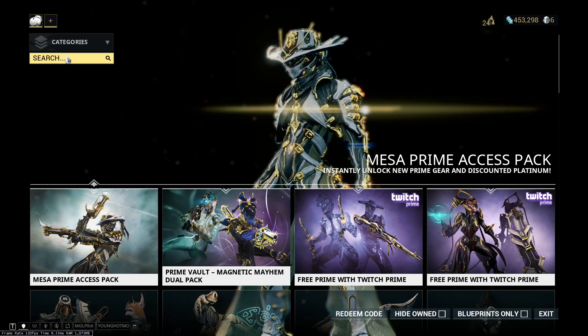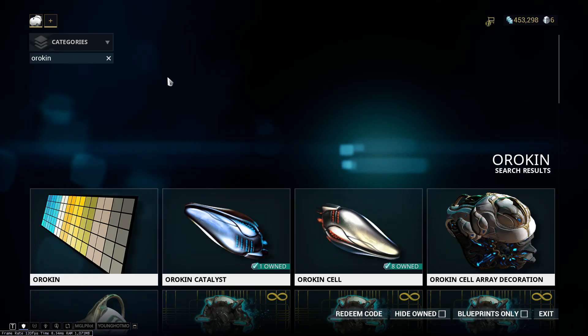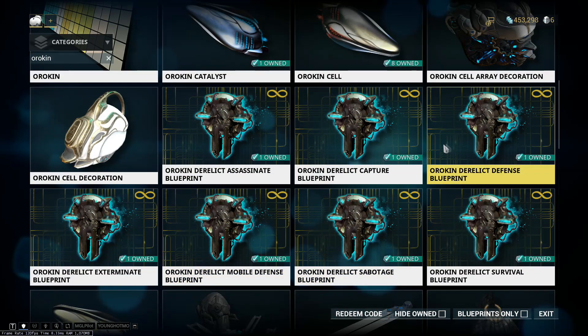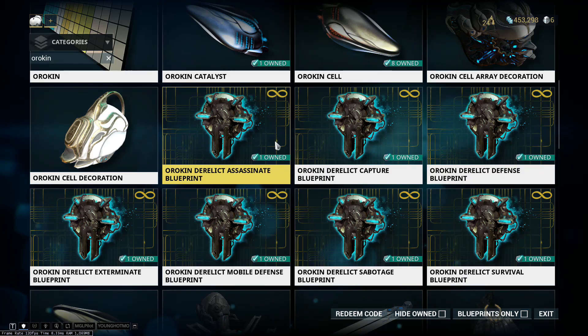It's best to do this with a team of four. To get access to the Derelict locations, you need to get the mission keys. You can see the Assassinate, Capture, and Defense keys — and these keys are infinite use, so you can just buy one and use it forever.